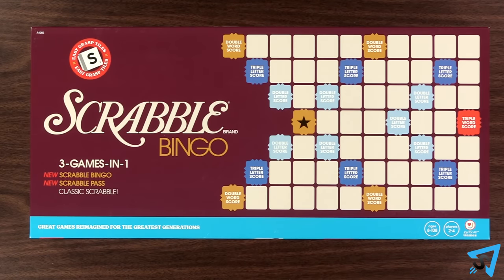Scrabble: how to play. The object of the game is to score the most points when the game ends. The game ends once one player has emptied their rack of all letters when the bag is empty, or if all the players pass twice in successive turns.